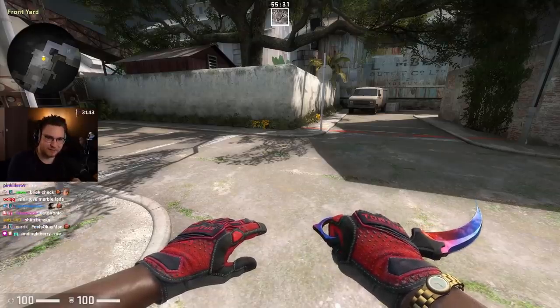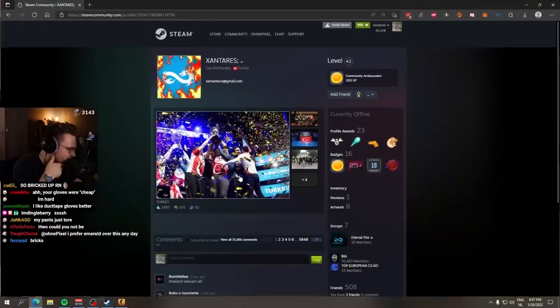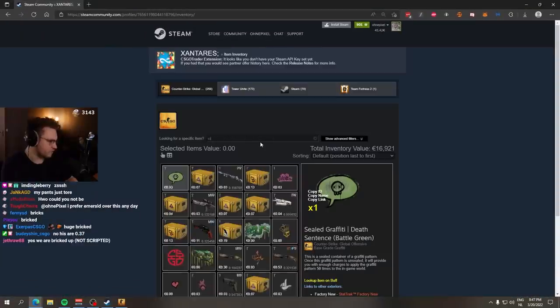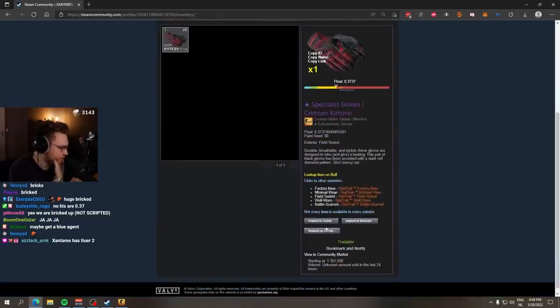Someone said that Santaris's ones are better — you got me messed up. Santaris is a skin lover, but I don't think his are better than mine. Let me have a look. Crimson kimono. His are Paint Seed 80. These are not even number ones, chat. What are you saying? And 0.37 float.